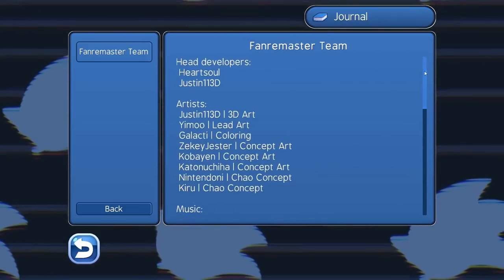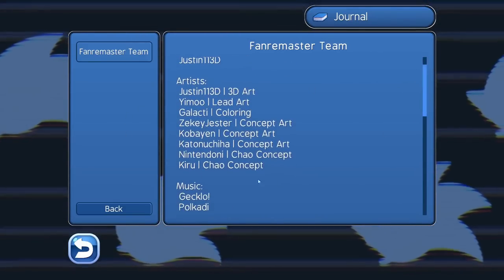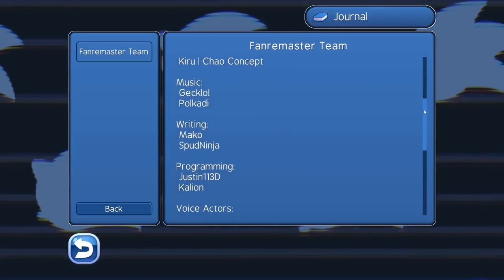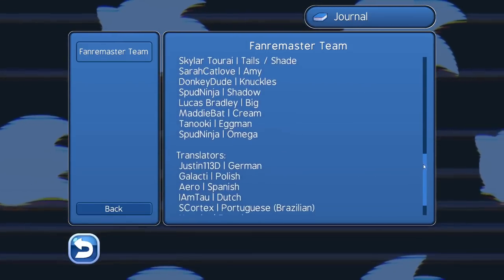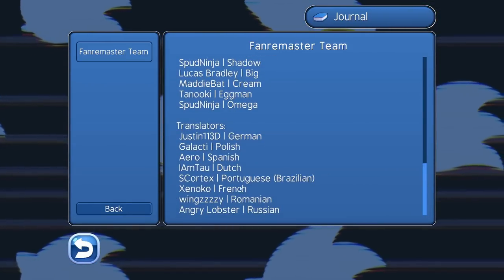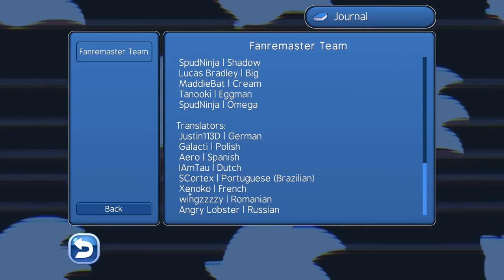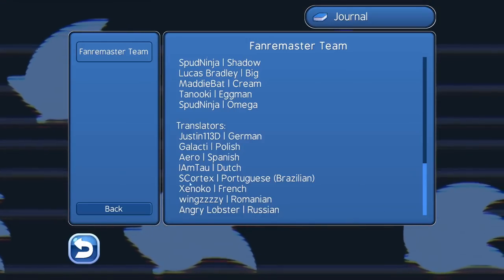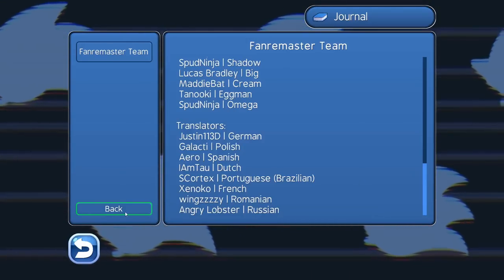I can scroll through and see the entire team. Jaymo needs to be added down here — he just made the icons recently but he deserves his place in there right now. There are going to be some changes about the languages — we have Russian, Romanian, and Spanish now in the language menu, which will be used once we start translating.